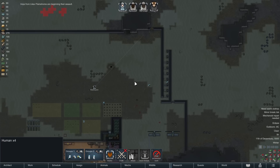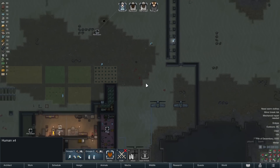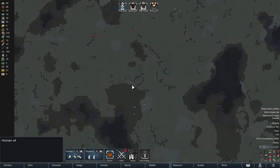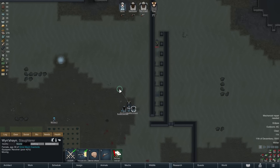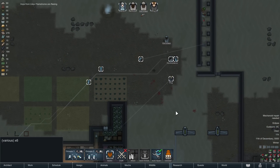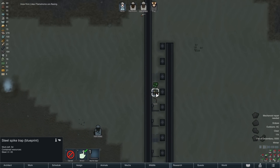We were able to recruit Plug, but we've got another raid coming in — just in time. Here's the new kill hallway — let's see how it performs. Dead, and they're fleeing. We didn't even have to fire a shot. Very nice. And they left us some jade.